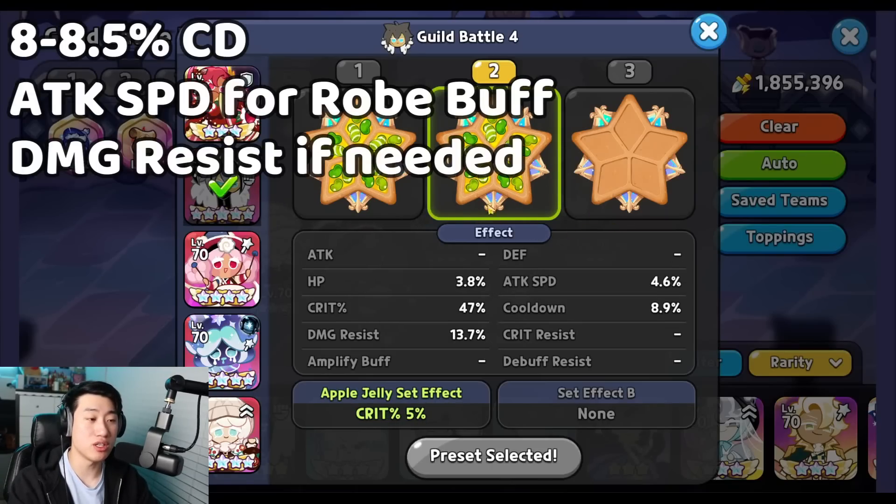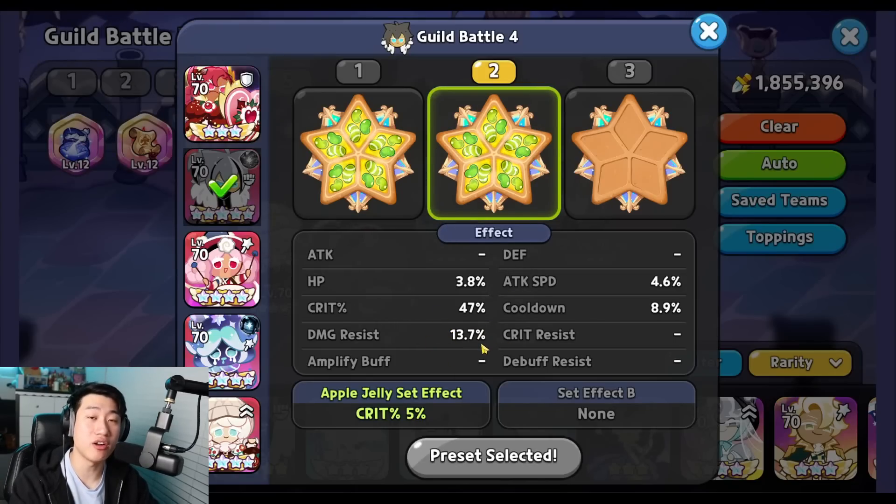Next is Werewolf, using 5x Juicy Apple Jelly with around 13.7% damage resist. If you get it higher, it might be better, especially if your Werewolf is still dying. You want around 8-8.5% cooldown and then as high attack speed as possible. I did have to sacrifice a little bit of attack speed to put more damage resist on my Werewolf. Also make sure Werewolf gets the Enchanted Rope buff.